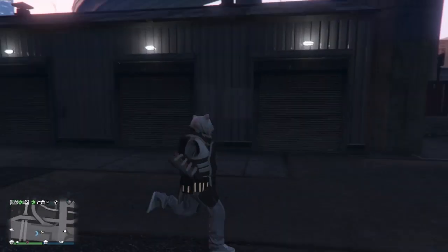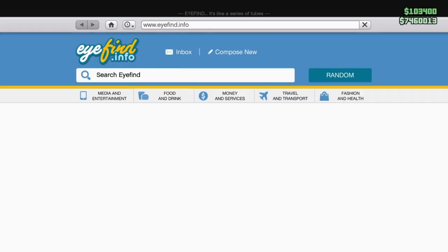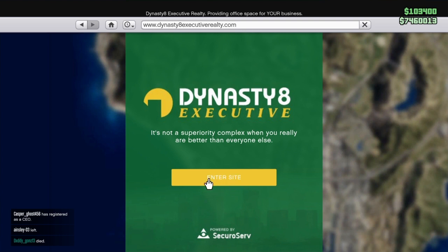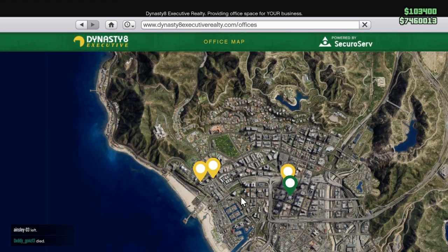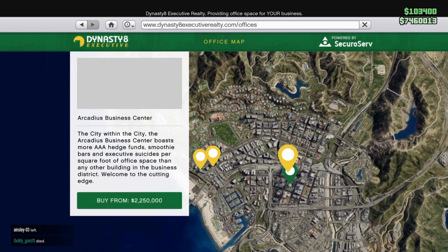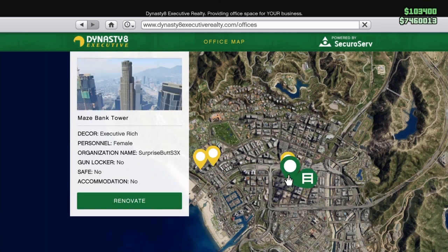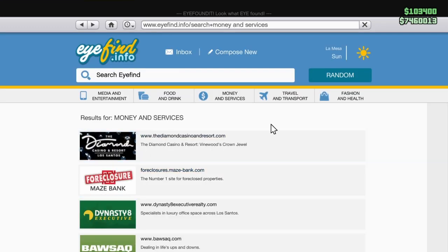Let's go over the requirements. First, you need a CEO office. If you don't have one, go to the internet on your phone, go to Money and Services, then Dynasty 8 Executive, and you'll need any of these 4 buildings. Depending on the building you have, you'll get varying payouts. Any of the 3 smaller buildings will only make you 1 million dollars off this glitch, but if you have the Maze Bank Tower you'll make exactly 2 million dollars every 30 seconds. Once you have a CEO office, you also need 6 to 8 apartments or garages.